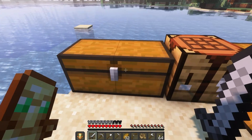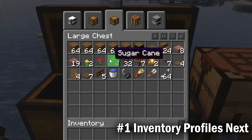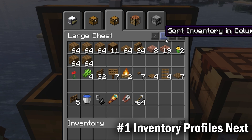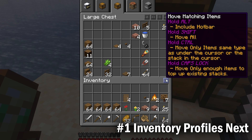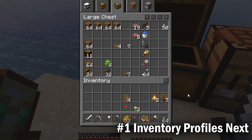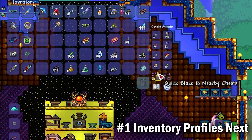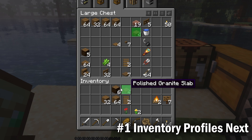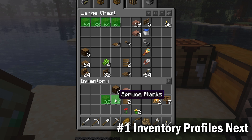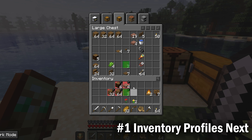The first mod is the easiest solution, which is to automatically sort your inventory. I've picked Inventory Profiles Next because it has the most customizable sorting options, such as sort by rows and sort by columns. It also has the Move Matching Items feature, which transfers items from one inventory to another if that item already exists in the destination. If you play Terraria, this is exactly the same thing as the Quickstack feature, which I think is the best time saver when clearing your inventory. Other features include highlighting the same items, which is useful for finding what you're looking for, and Locking Slots, which prevents items from being moved around by Move Matching Items, pressing Q, or Shift-Clicking.